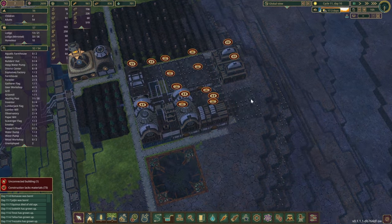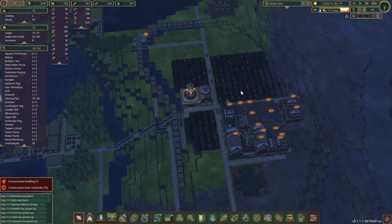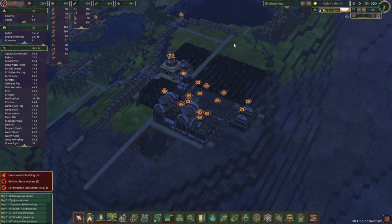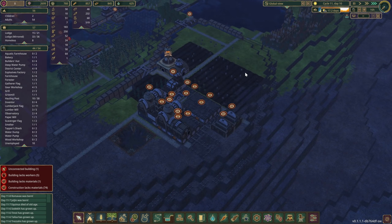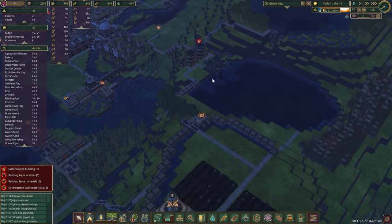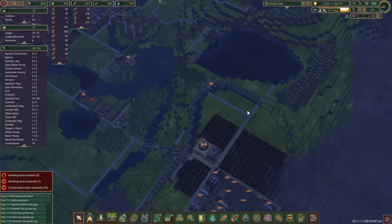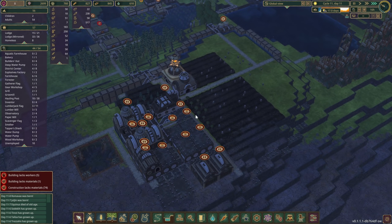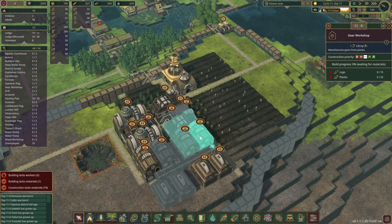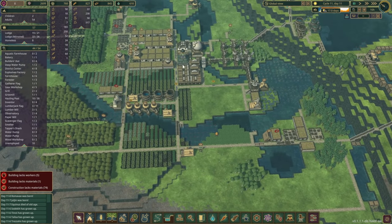Quite a bit of micro going around, but at least we got this area somewhat green already. A few trees growing — all we gotta do is get some power. We have access to water. Once those trees are up, we can start cutting them down, turning them into planks, then into gears. We could even supply our main colony if we wanted to.